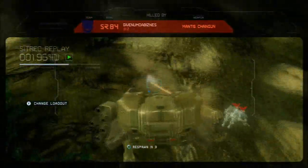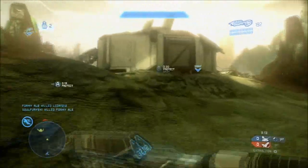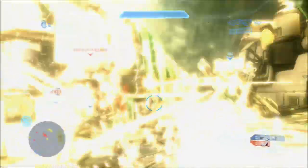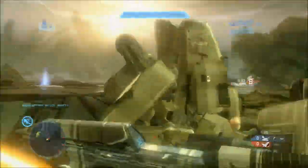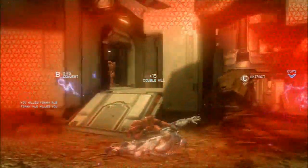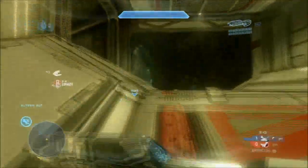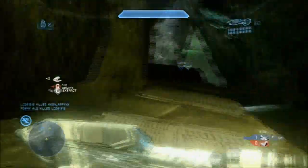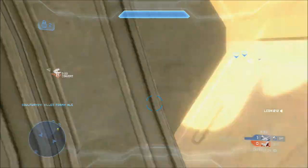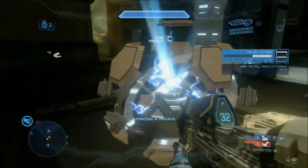I'm going to switch over to my class with the plasma pistol after I die — that's definitely the easiest way to take down a mantis, other than jumping on it. I think the enemy captured that post. It's kind of like domination from other games. Yeah, this is definitely a new game mode, I've never seen any of this before.